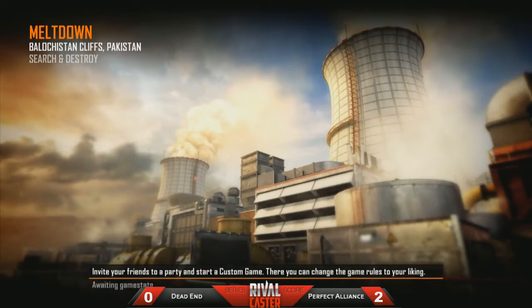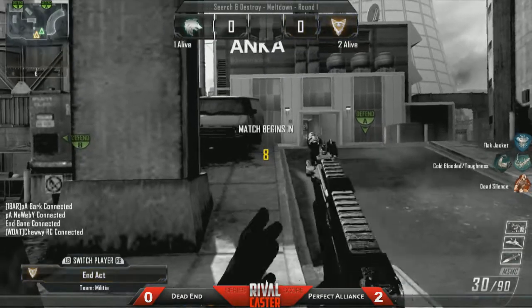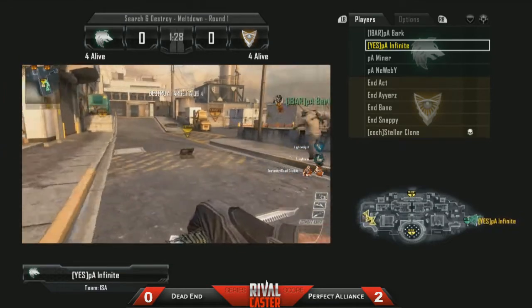I'm going to jump on board with the attacking team, doing it the European style. Perfect Alliance, the guys who are 2-0 up in the series, are going to be taking the attacking round on this Search and Destroy on Meltdown. I love this map — it's my favourite one to play.